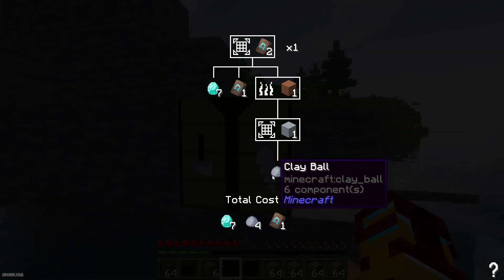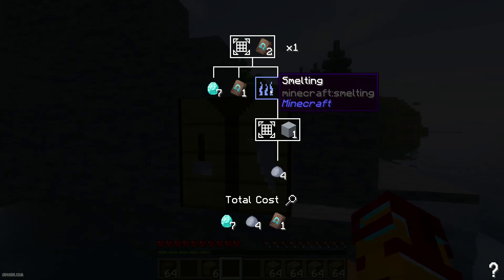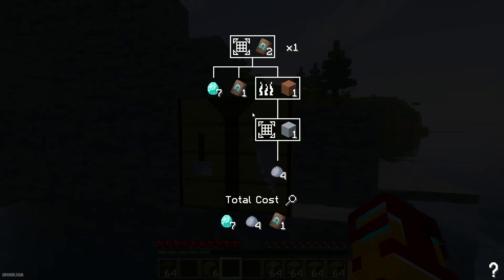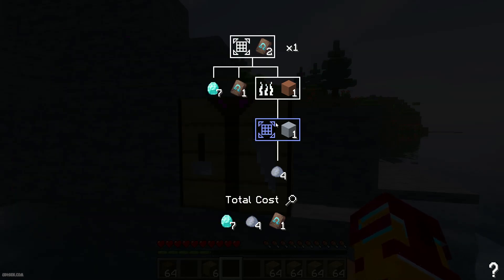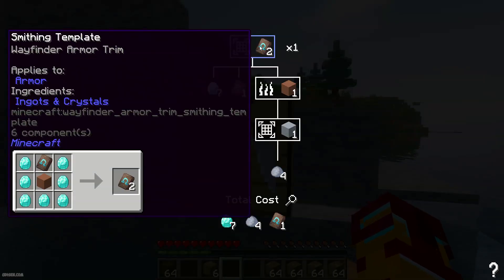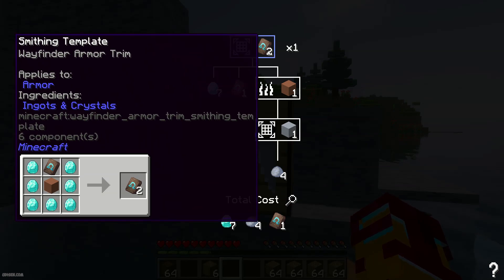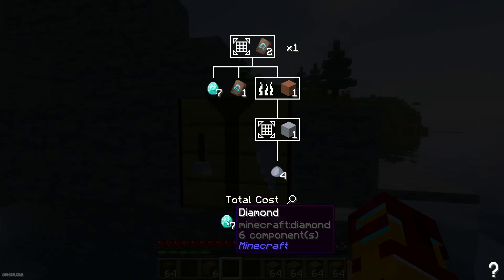If you want to duplicate this template: spend those clay balls to make clay, then put it inside a furnace for smelting, receive terracotta, and now you can work with the template. See how useful this is! Also, a unique option is to see this tooltip for all details from this crafting tree — everywhere throughout the tree. How beautiful is that.